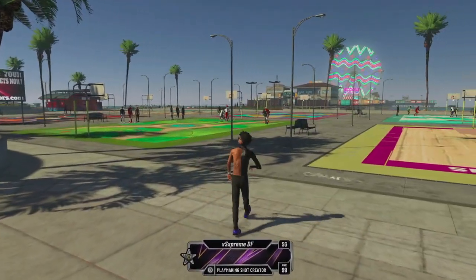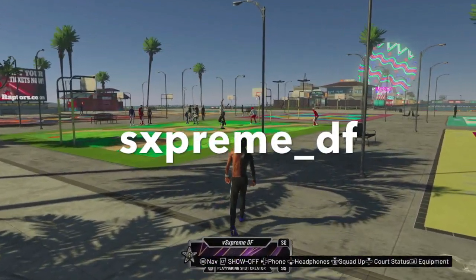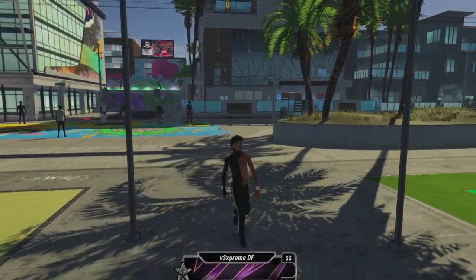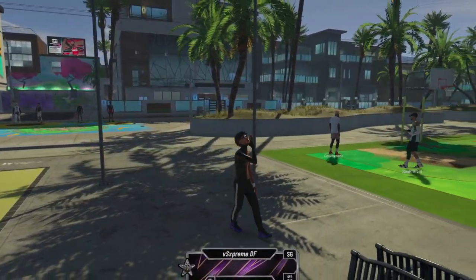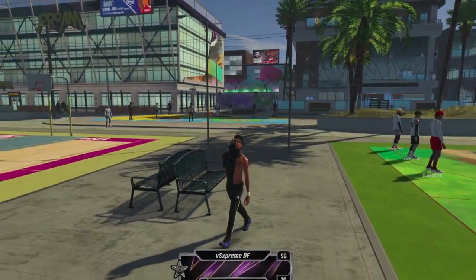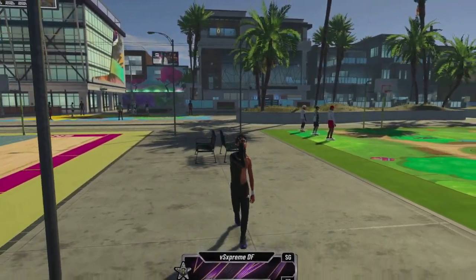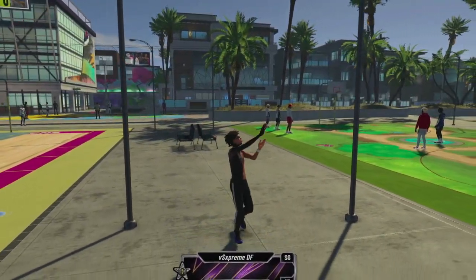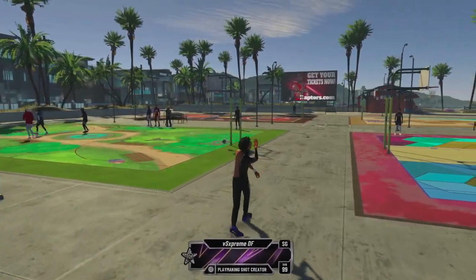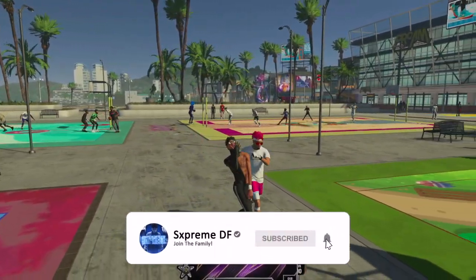If you don't follow my Twitch make sure to go follow that — it's Supreme underscore DF, I'll put it on the screen. I stream pretty much daily on there, and all my other socials are down below like my TikTok and Instagram. But today I got y'all with the best tattoos and face creation tutorial. I'm going to teach you exactly how to make your player look like this. Make sure to watch the video all the way through and hit that like and sub button because we are so close to 100K.